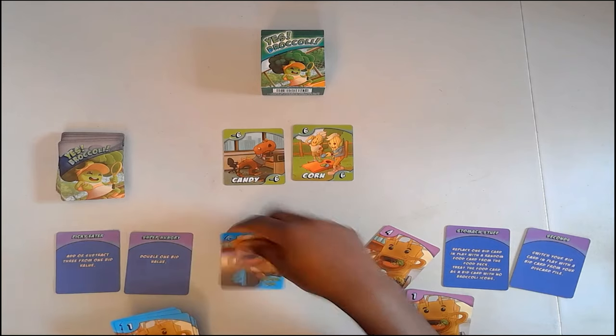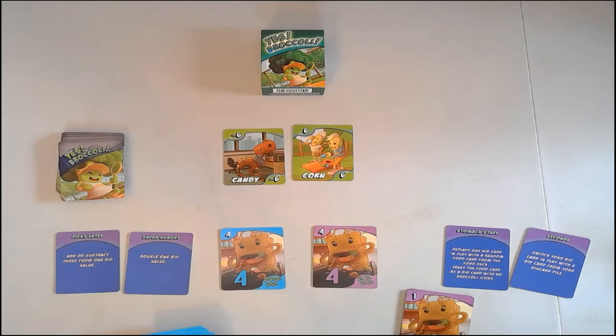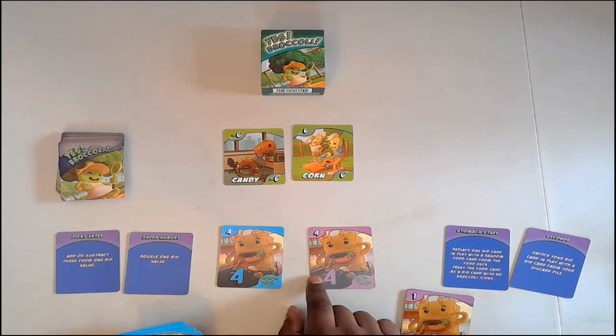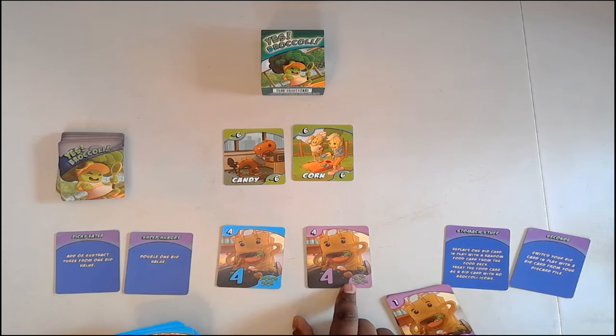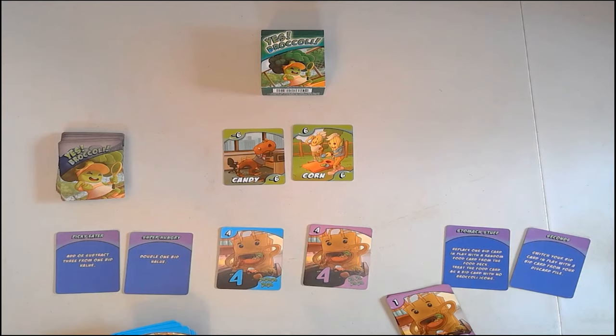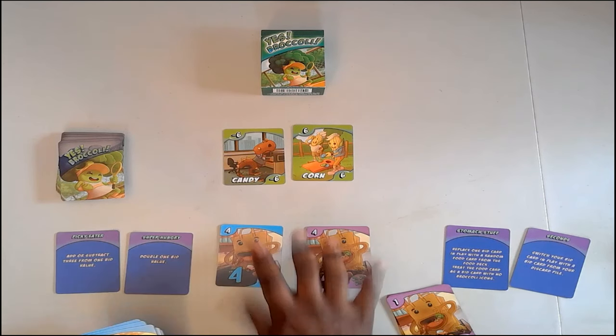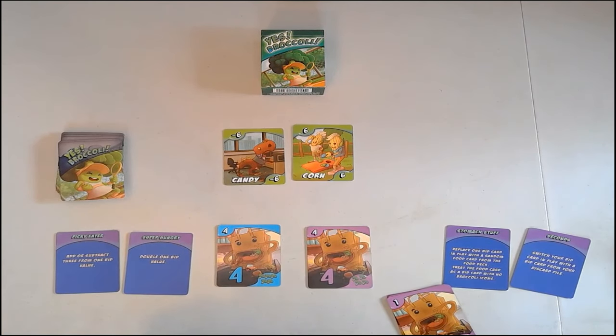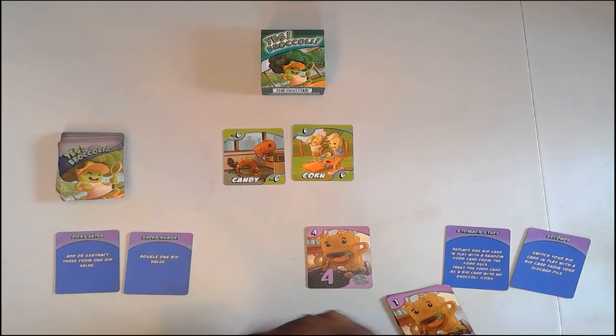However, it gets interesting because you might ask what happens if somebody plays the exact same card. That's where broccoli comes in — each card, even though they have the same numerical value, has a different number of broccoli icons. So this four has five broccolis, and this four has only four broccoli — so the higher broccoli count wins. And I should mention, I do like broccoli — it's one of my favorite vegetables.